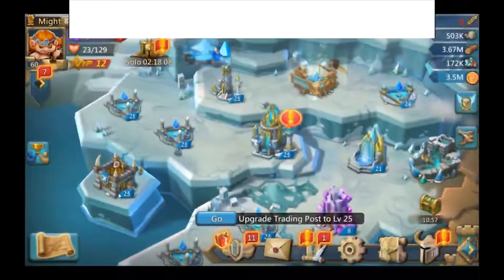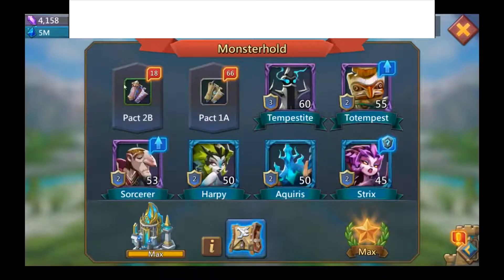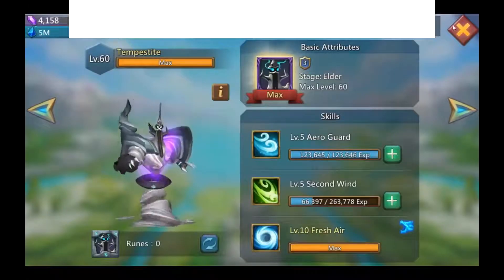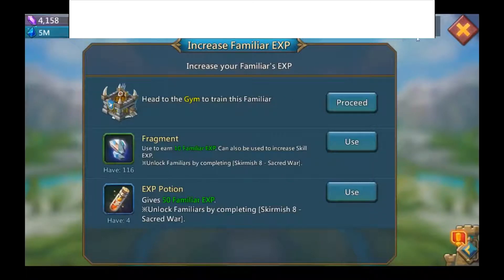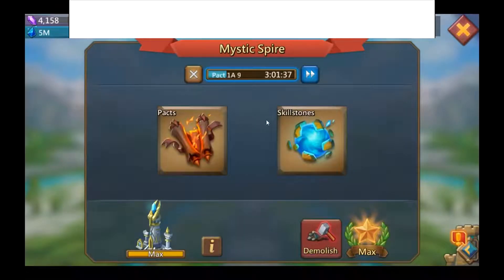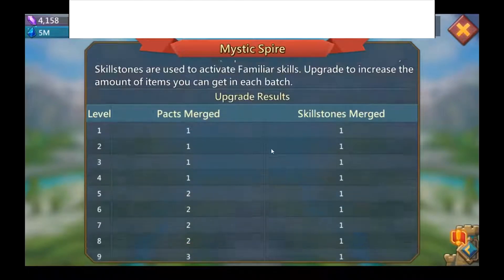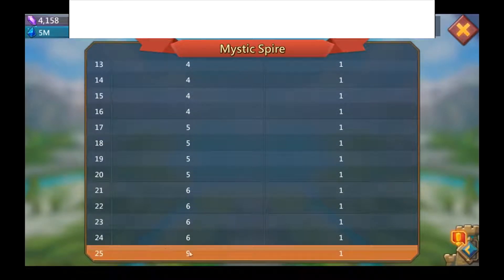Familiars have four buildings: the Monster Hold, the Spire, the Spring, and the Gym. The Monster Hold is where you keep all your familiars, open packs, level up familiar abilities and their levels using fragments and XP potions. The Spire is the building where you merge your packs and skill stones. The stats given in this building are per building, so they stack up.